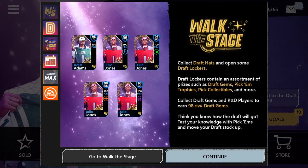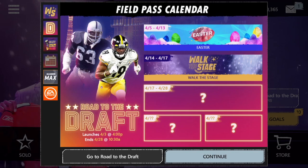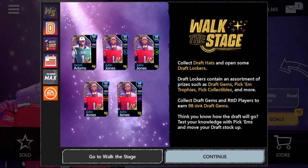Today's video, guys, we've got a brand new promo in the game. We've got Walk the Stage. This is a very short promo — I believe it's only like three days long. It lasts until Thursday, and then Friday morning the actual draft promo comes out. So it's kind of a roll into the draft kind of thing.